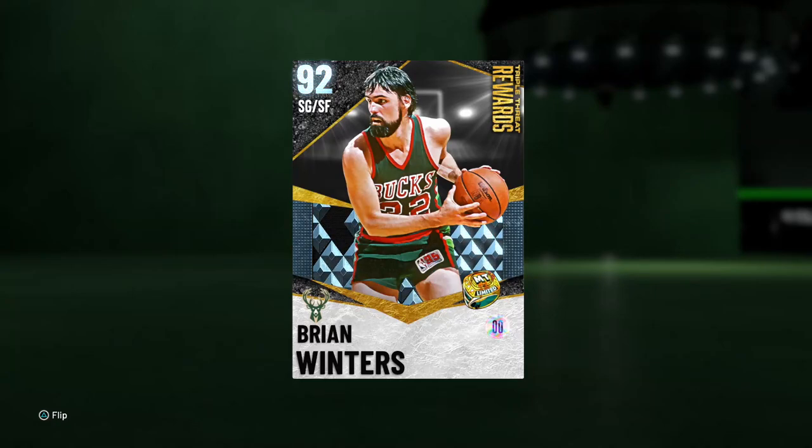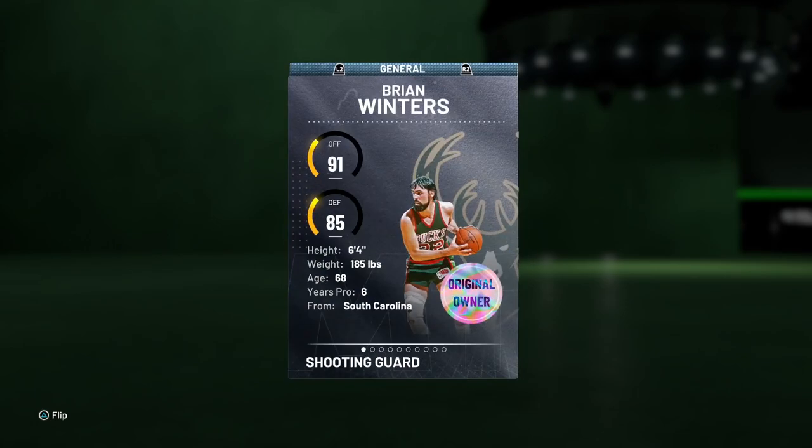Yo, what's good YouTube, today I'm coming at you guys with this Diamond Brian Winters gameplay. My friend Afro Pig pulled him — he got him the first one in the world — and we're making a video on him. It's the 92 Diamond that you get out of the vault in Triple Threat. Let's go over and look at his stats.